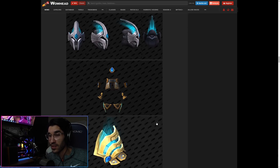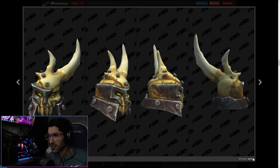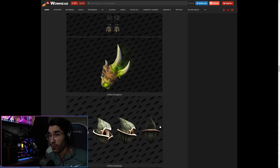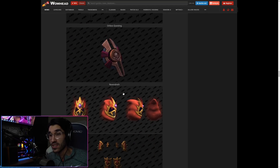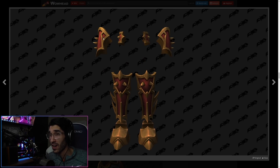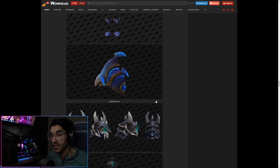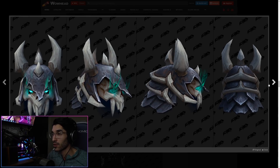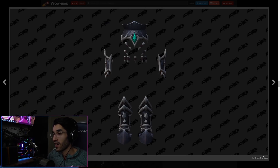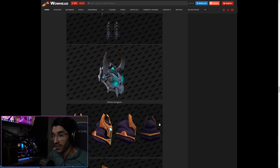The Bastion gear for leather looks really nice — I like the vibe and the colors. Maldraxxus leather sets also look very nice, having that necromancer bone vibe — could be good for a Rogue. Oribos dungeon for Rogue looks good. Raven Dreth Rogue set — this helmet is by far my favorite helmet I've seen so far. Absolutely love it. Definitely has that assassin vibe, love the colors, the trim on the armor and boots — they killed it on this one.